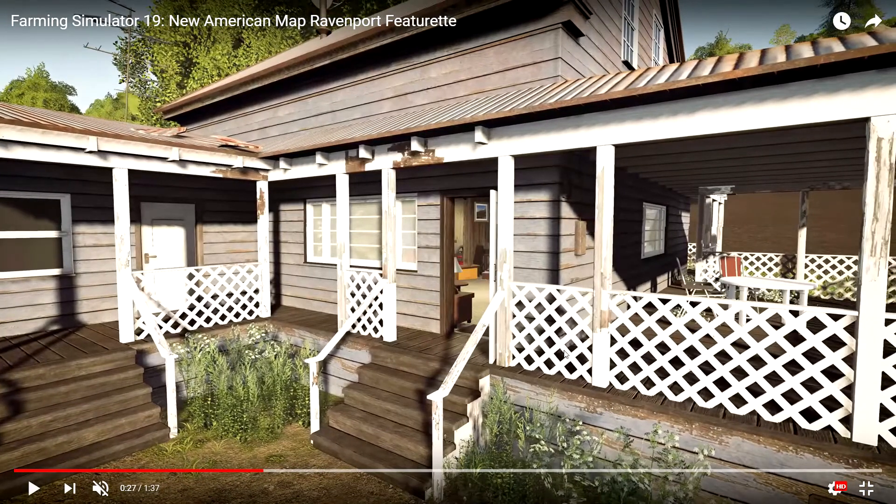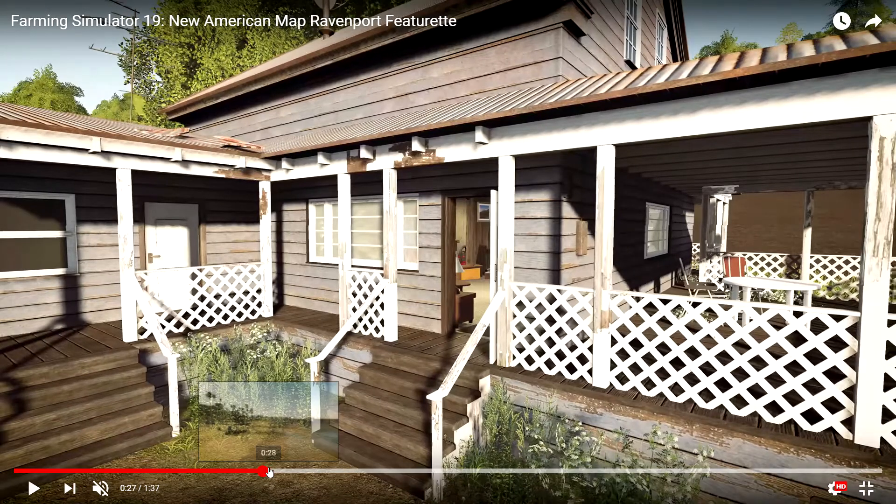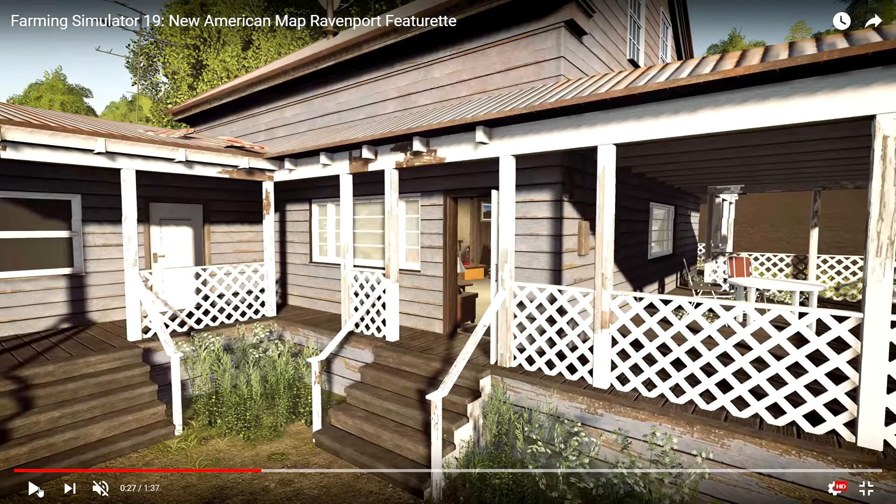Here we have what appears to be a farmhouse. I'm not sure if there's a field in the background there or if that's a piece of plywood — it's kind of hard to say. We have opening doors and you can see that it has an interior of some type. It's just an overall damaged older house. It's in need of some repair.